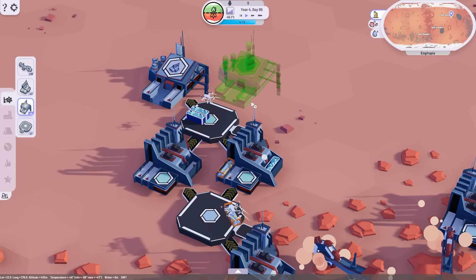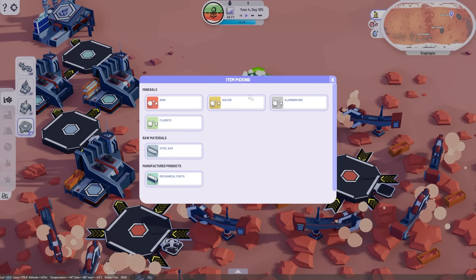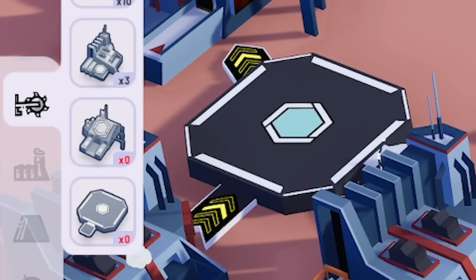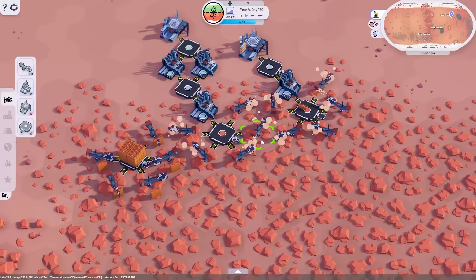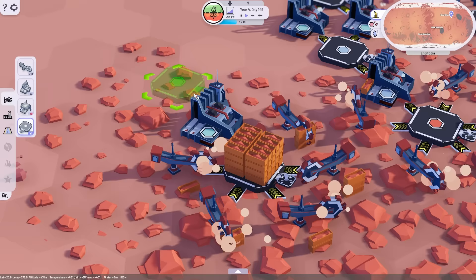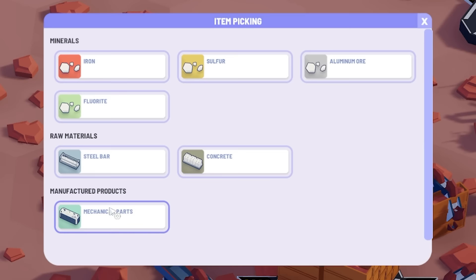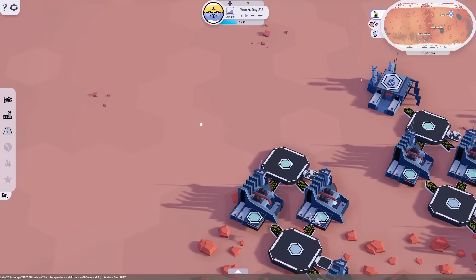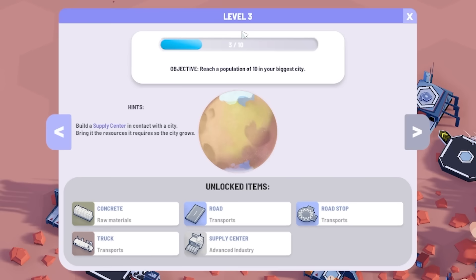I've got loads of buildings now so I can rebuild what I had. Store the steel bars we're making and then behind that I'm going to assemble some depots so I can expand. We're completely out of depots and assembly plants as well. Let's get another factory making mechanical parts, then another depot storing the mechanical parts, then another chain. We just need to get another assembly thing at the end. Because we've built our five factories, we've leveled up again - level three!